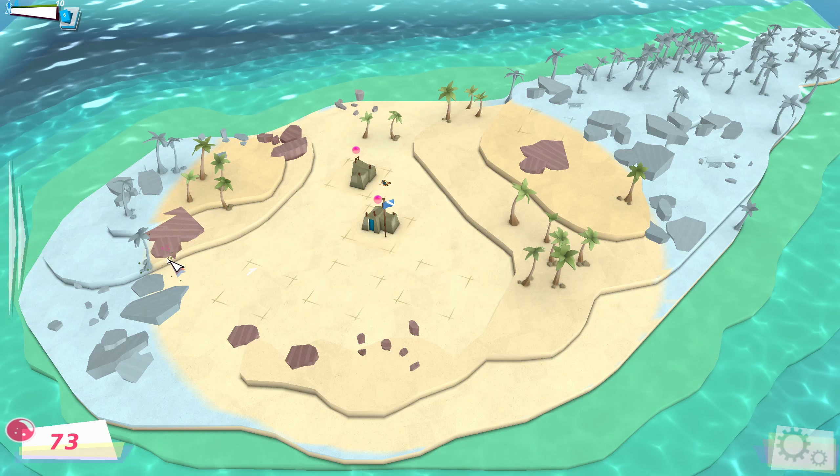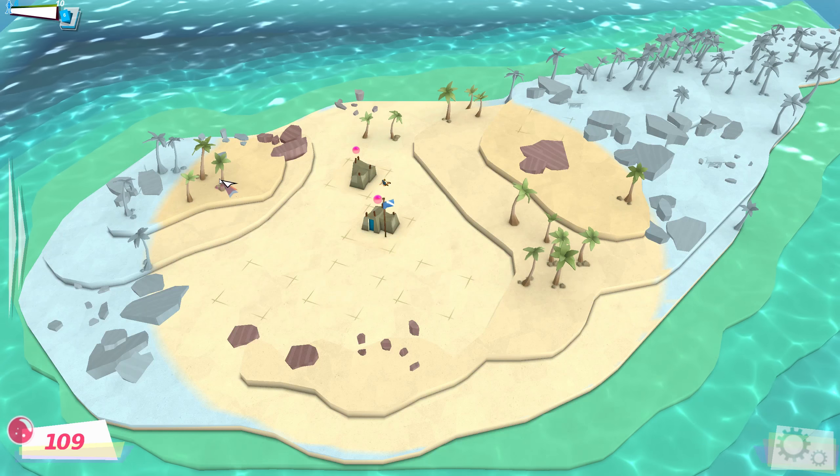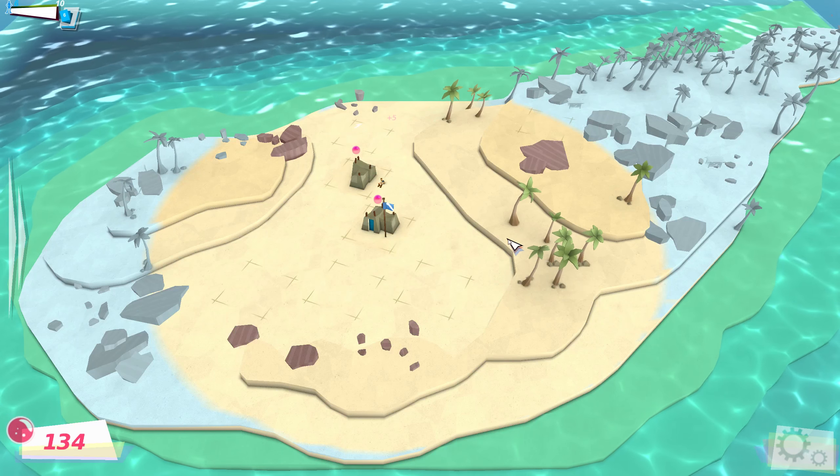There's lots of clicking involved — you click on these trees and you click on these rocks and they disappear, and there's a guy about to die over there because I haven't clicked on him. For some reason you have to click on these trees three times and the rocks twice for them to disappear, because clicking once isn't enough.